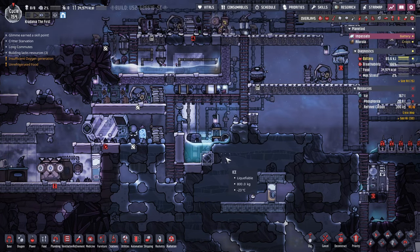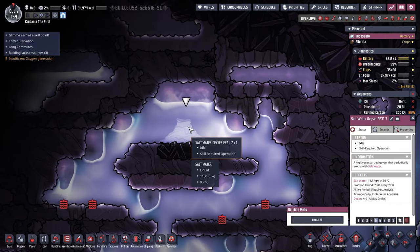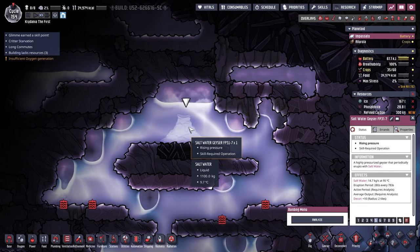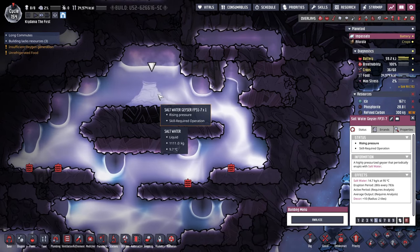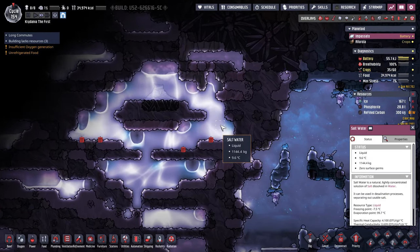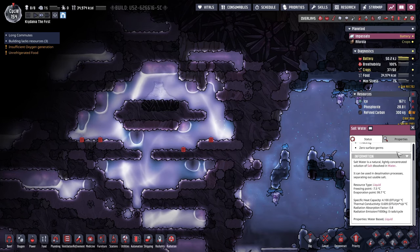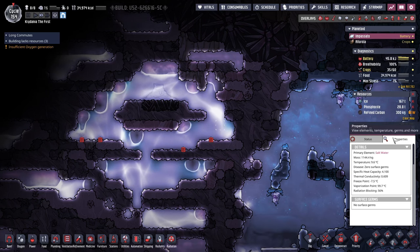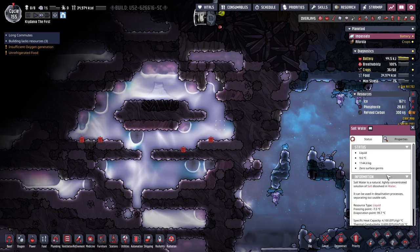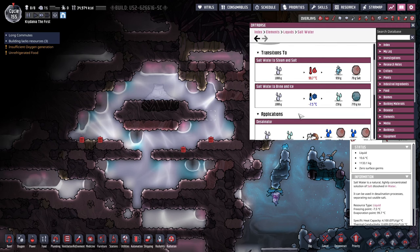I've done quite a bit of work since the last episode. First of all, I noticed there was a saltwater geyser up here, so that's kind of a big deal. We will need to desalinate that, but we can get a lot of water out of it. I wasn't sure if boiling saltwater just makes steam and leaves behind solid salt — and it does. Saltwater boils to steam plus salt, so you can desalinate by boiling. That is good to know.